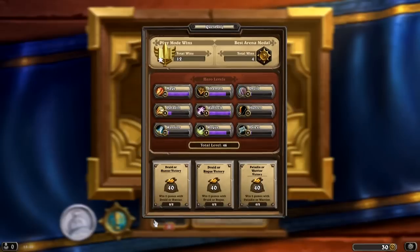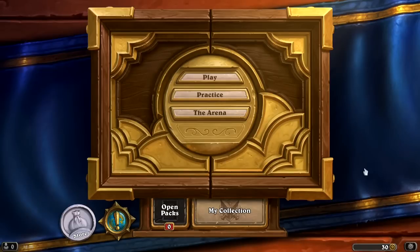I was talking about quests before. You can see here that I have four quests that I can do, and if I complete them, I get gold. Basically, you can play this game and not have to pay any real money to get into the arena. Either you're good enough in the arena, or you're like me — where you're not yet — and then you have to do some quests to get your gold back up, and then you get to play in the arena.